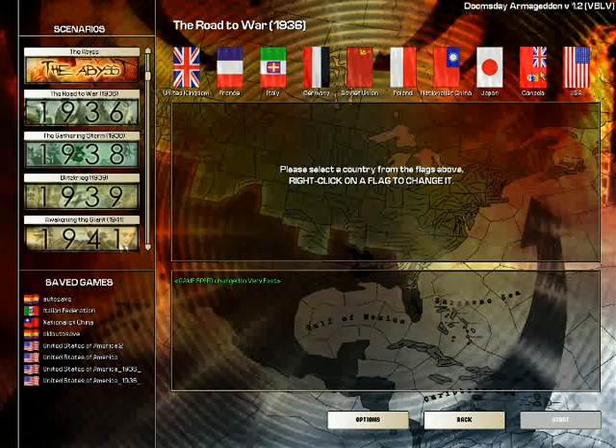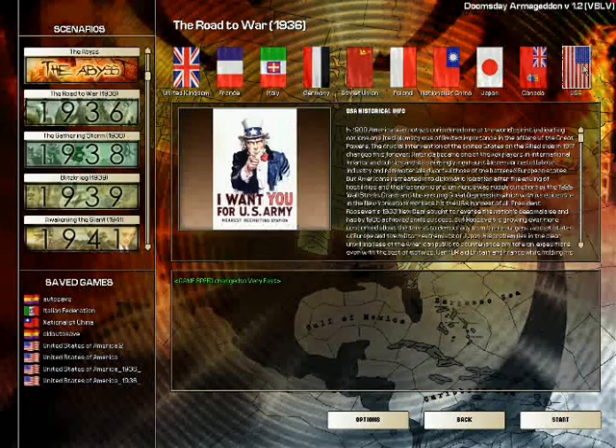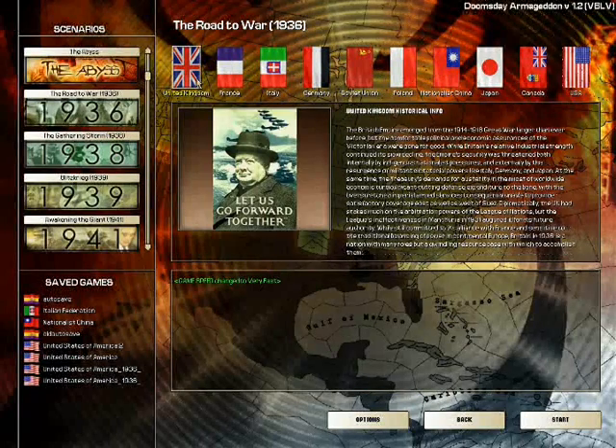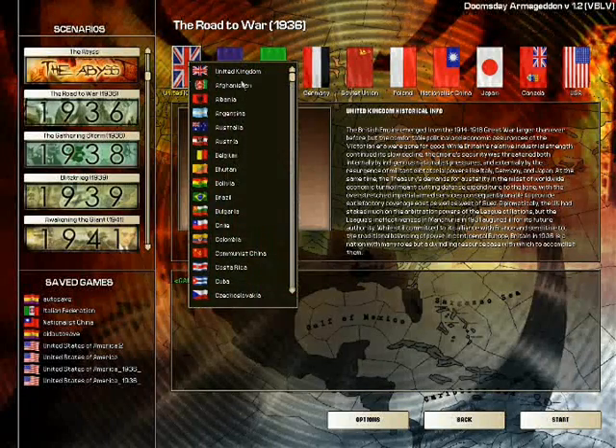Here's Japan, Canada — yes, Canada — and then the United States. This is just your typical breakdown, but if you right-click on any flag, you'll see there are a lot more choices available if you want.